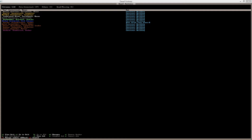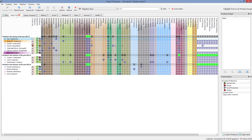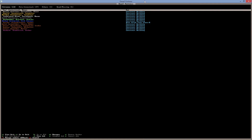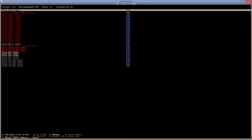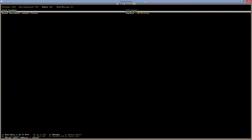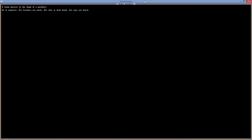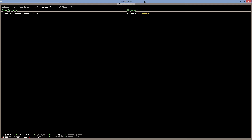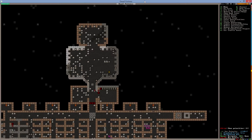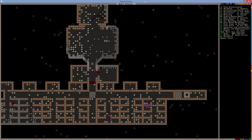Let's go to our utilities and open Dwarf Therapist. Okay, Drus — I don't want you doing anything. Marcos, you are not doing anything either, you are constructing though. We don't want that to happen, so Marcos is not going to be constructing anymore. There are dangerous creatures nearby — some sort of giant bird shape creature. Let's resume the game. They're still doing quite a decent job with the smoothing.